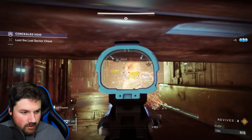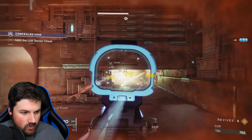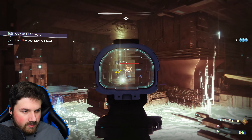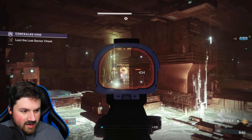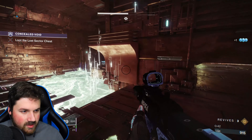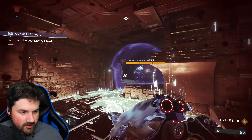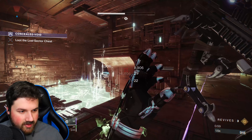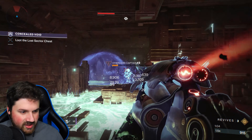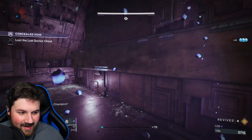First you want to clear out these enemies — the more you do it the more you understand. There's a champion at the back; he always spawns straight away. We want to bait him over here — that's the easiest way to take care of this guy. He will eventually teleport around here. As you can see he still does damage, so you want to freeze him, then once he's frozen throw a grenade on him, use Anarchy, and just watch his health go down. That is exactly what I did — no different.